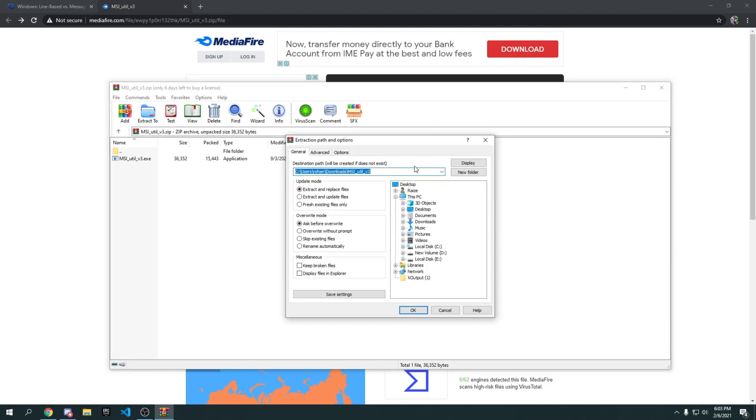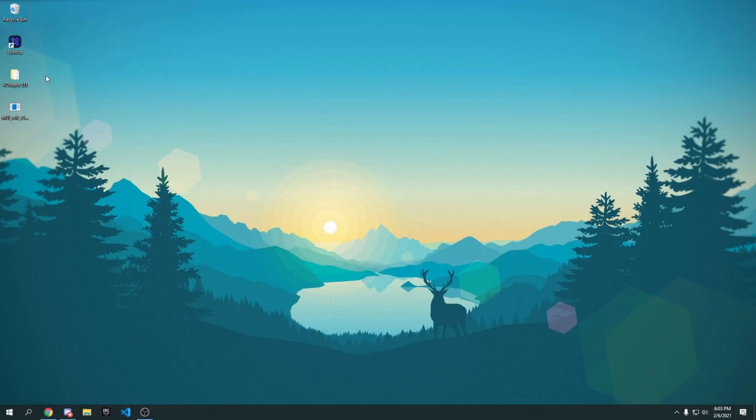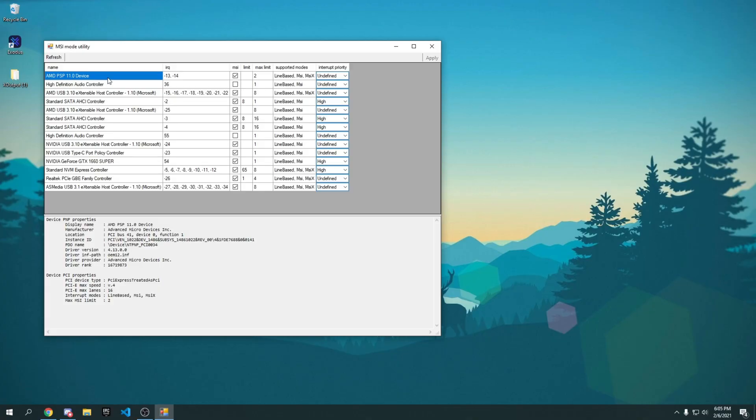Extract it to wherever you want — I'll extract to my desktop. Press OK and it will extract instantly. Once done, close the window, go to your desktop, and you'll see the application. Right-click on it and press 'Run as Administrator', press Yes, and the application will open.